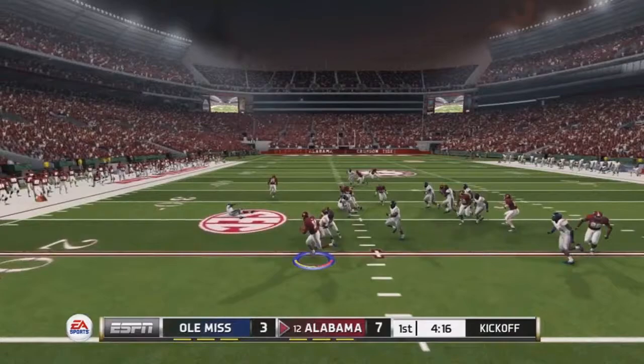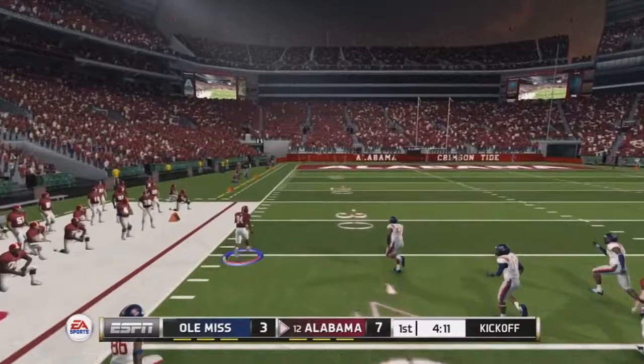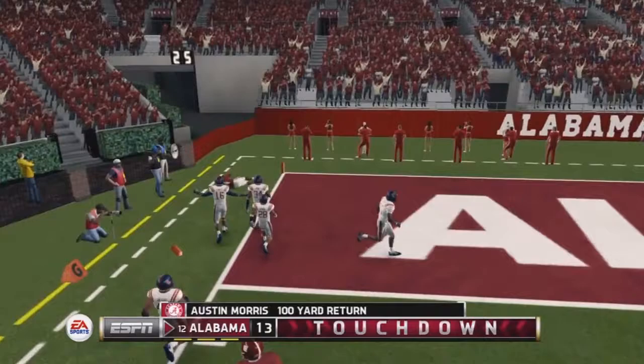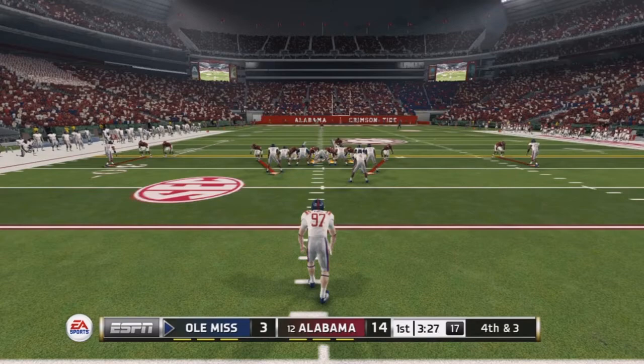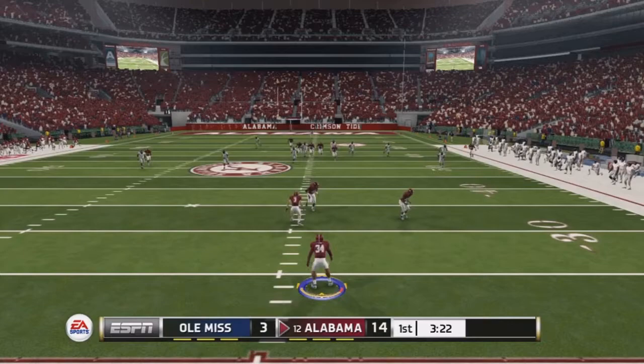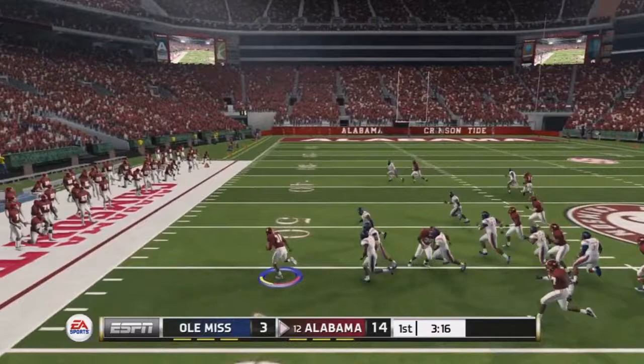We go on to score, making it seven to three. Then on the next kickoff return, Morris cuts back to the left again — everyone's on the ground, lots of green space, even more this time. No one's going to catch Austin Morris as he goes all the way down the sideline into the end zone for a touchdown — a 100-yard kickoff return! Alabama leads 14 to 3.